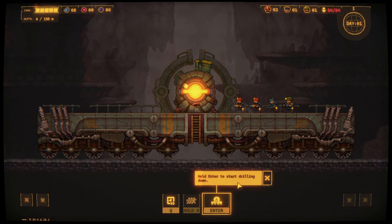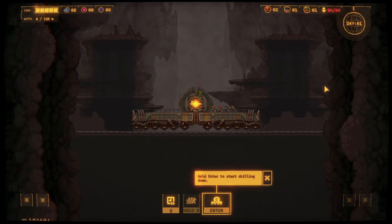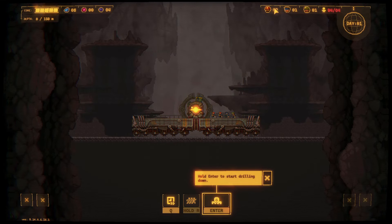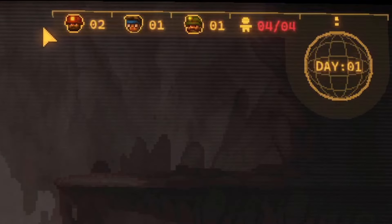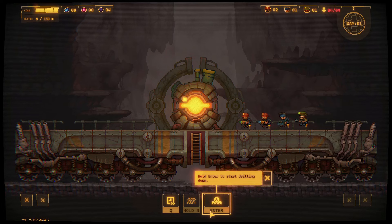You start with this giant mining rig that you can build on these platforms here and build towers — if I zoom out — you can build towers on the side to defend from incoming top waves. There's two miners, one defender, and one loader. Press enter to start drilling down.